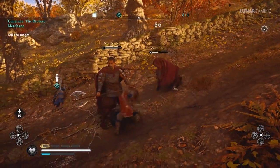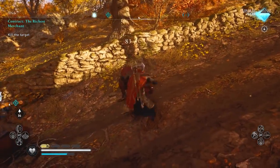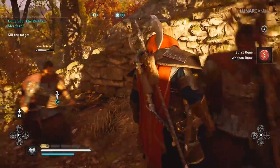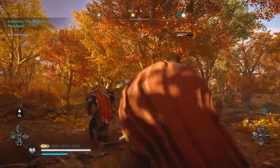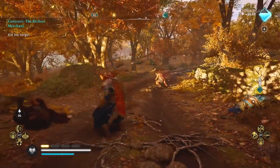Make sure to do the daily and weekly contracts for Reda in the village, where you get rewarded with opal used to buy unique legendary items from that store. The targets you kill often have decent stuff on them as well, like runes and multiple building materials, so they are worth doing.